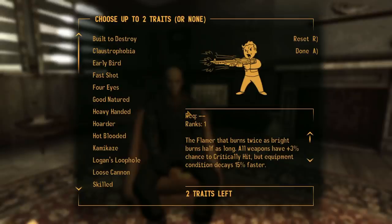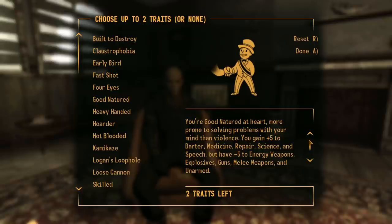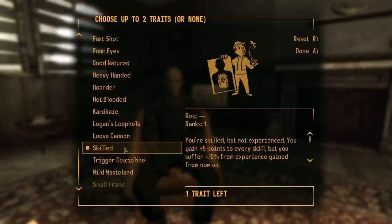Lastly, we get to pick traits. Think of these as trade-offs where you can specialise your build a little bit more, but they come with a downside. Our first trait is Skilled, giving us plus 5 to all skills across the board, but a minus 10% XP gain. This may seem bad, but it's easy enough to work with in the early game.